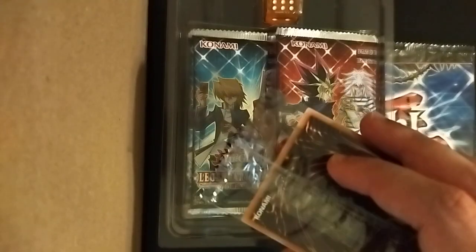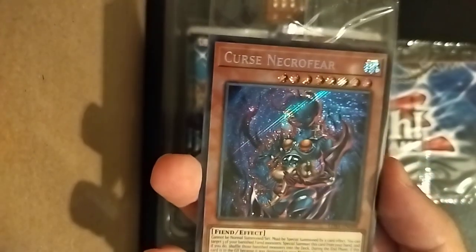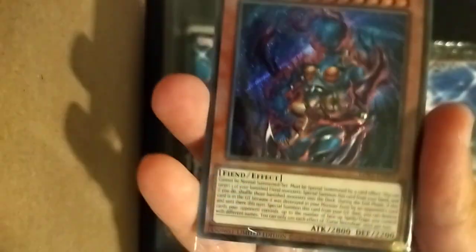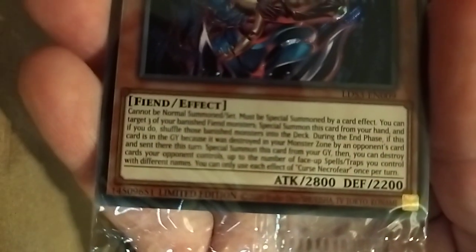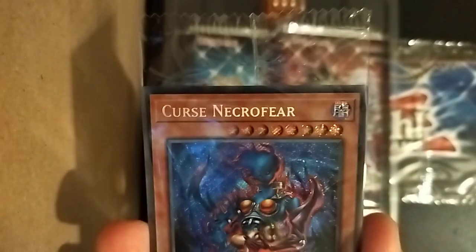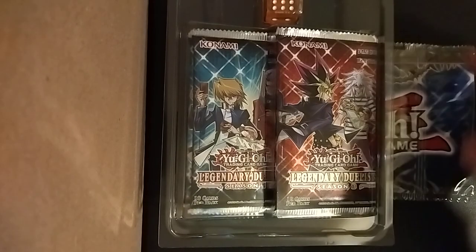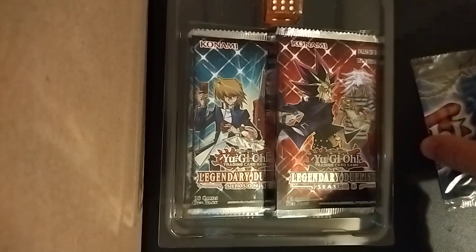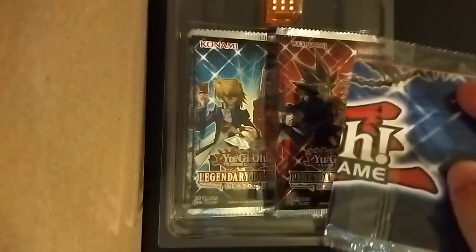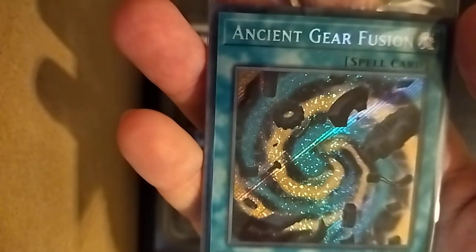I'm not sure which one this is — I think this is the Joey Wheeler and Pegasus box. Actually, it's Bakura. We have Curse Necrofear, which is rather cool. Look at this — nice shine. This is really nostalgic, OG anime. And the second promo from the Pegasus and Joey box is Ancient Gear Fusion.